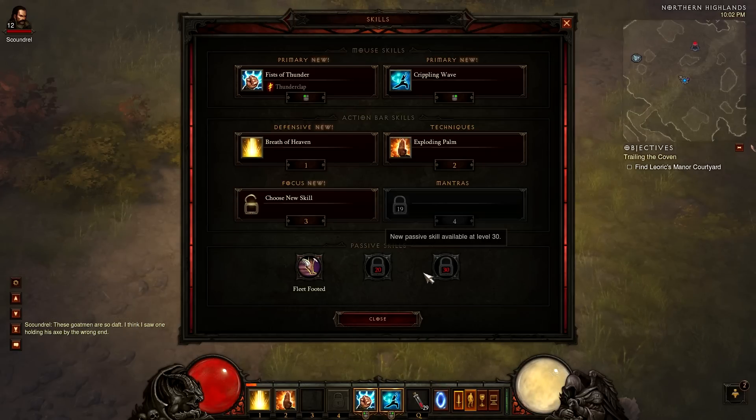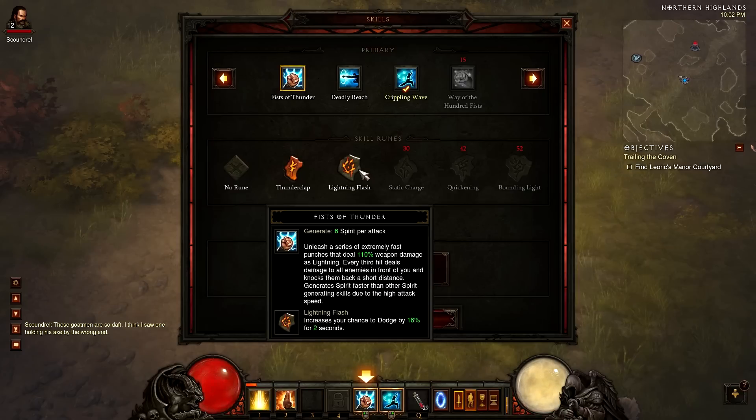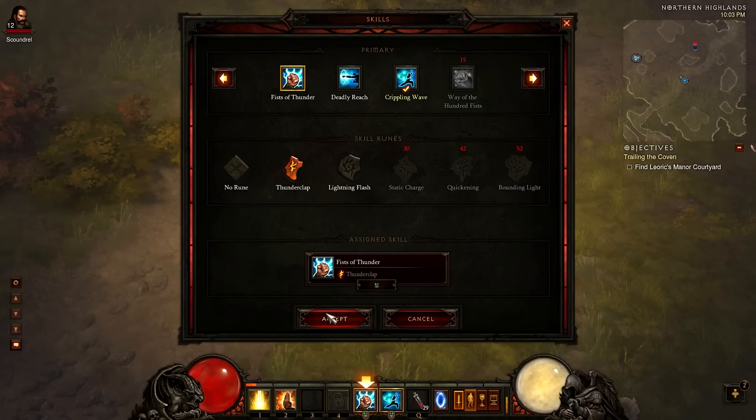Let's check out our skills — what did we get? We got a new rune for our Fist of Thunder: Lightning Flash. Increases your chance to dodge by 16% for two seconds. We don't have to worry about that right now — we're not getting hit that often, though we are getting hit more than we have been. I'm keeping Thunderclap, I love it.